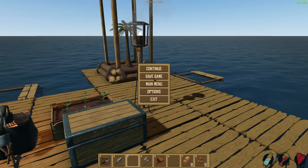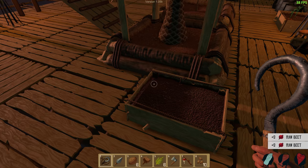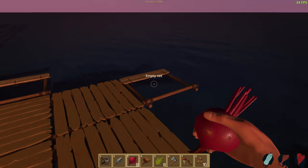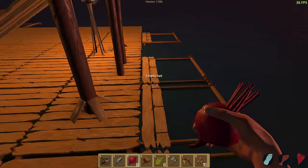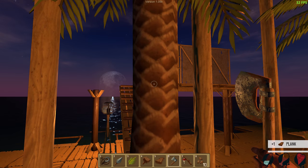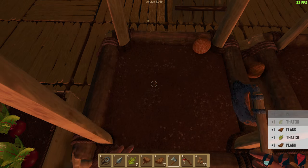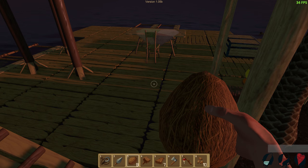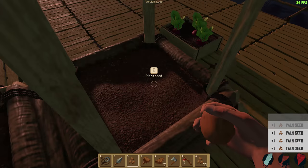I'll jump over to my other base here. So here we are — got a couple of those palm trees. You can plant beets as well. Let's plant some more. I've got a few more nets and I've extended out a little bit more. With the axe, you can chop at these palm trees and you'll get planks, thatch, and coconuts. Coconuts give you some water and some health — they're like food and water. And then you get a palm seed you can replant.